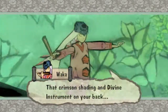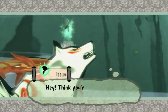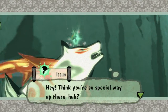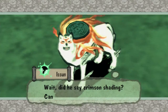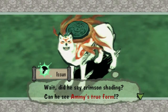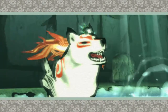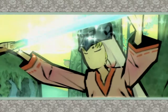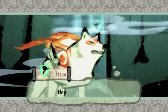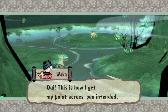'That crimson shading and divine instrument on your back — you look kind of weird, but I reckon you pack a punch, baby.' He's pretty high up — I wonder how he got all the way up there. Wait, did he say crimson shading? Can he see my true form? He must be able to if he can see it — I don't just look like a white wolf to him. What a jump! This dude's got talent. Oh snap — his flute turns into a sword! He drew a sword out of a flute. Crazy man.